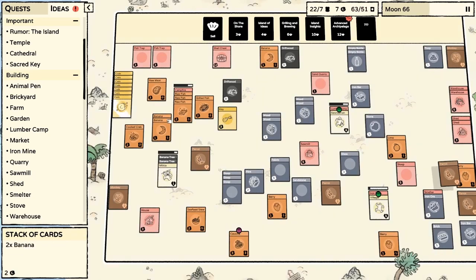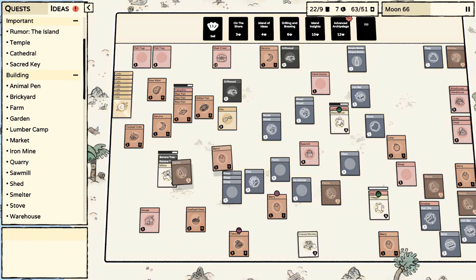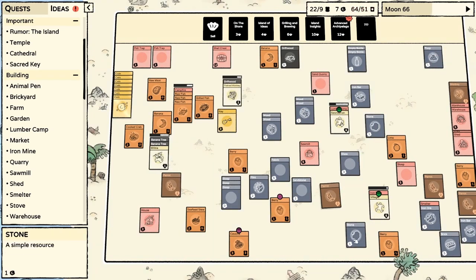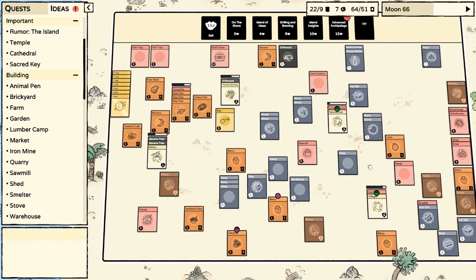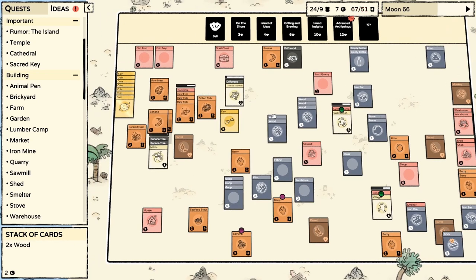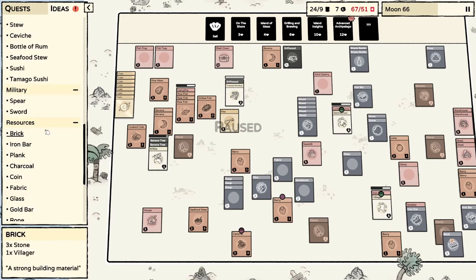Having another villager would be a good idea. I guess we can do monkeys. I've been meaning to do this for a bit and I keep forgetting. Driftwood. So we're getting wood from lumber camp. This is great. I needed planks because I was actually working on the frigate.